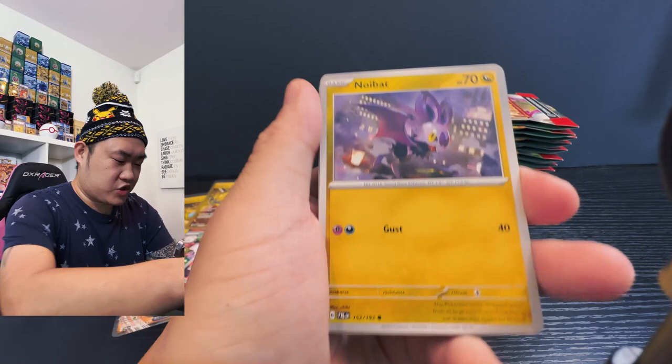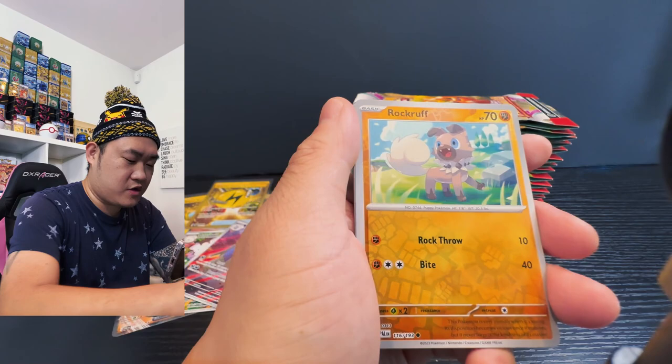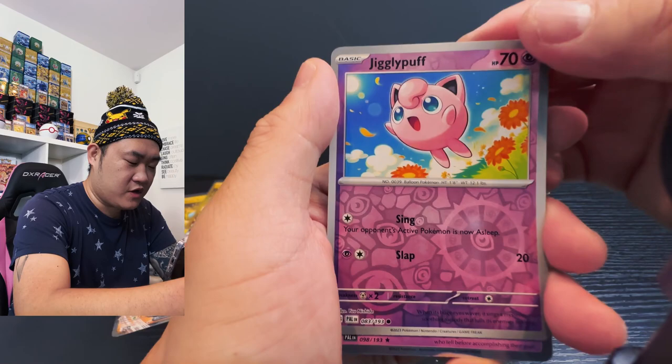Starting off with a Noibat, Combee, Glimmet, and then Farigiraf, Croconaw, Peppery, Fletchinder, rock roof. Can I get a hit? And the Jigglypuff — cute Jigglypuff reverse holo, cool for the win.